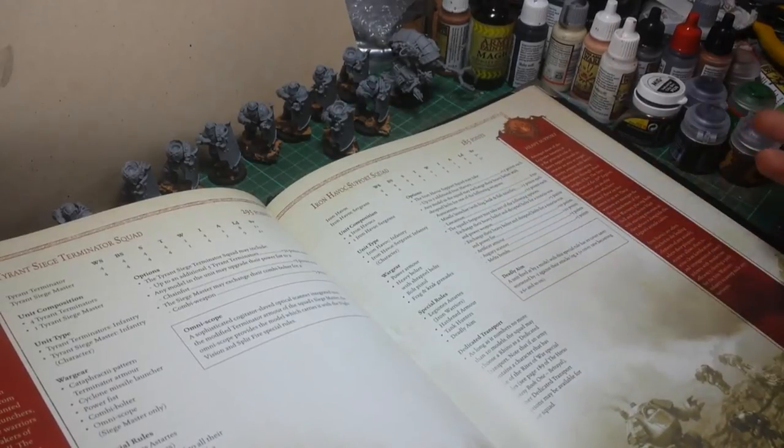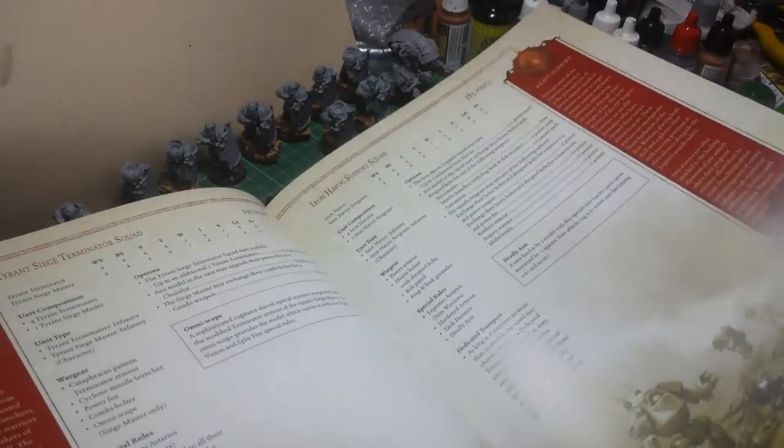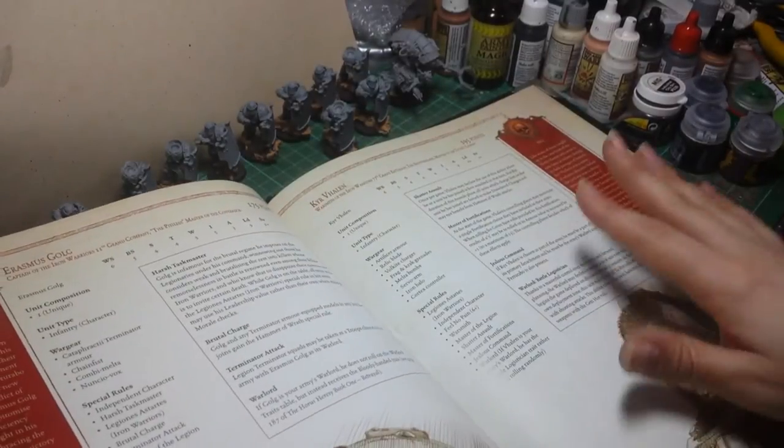Iron Havoc Squad - basically it's your Havoc Squad, but better at taking out tanks and strong points. You've got your characters.